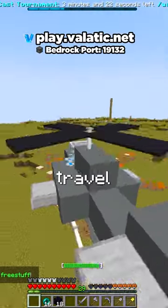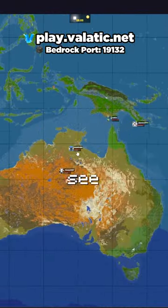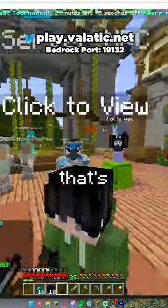Vehicles are a really fast way to travel all around the map. If you go to map.veladic.net you can even see yourself on the live map. And that's how you get started.